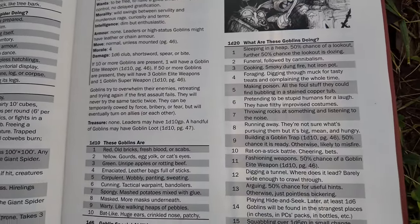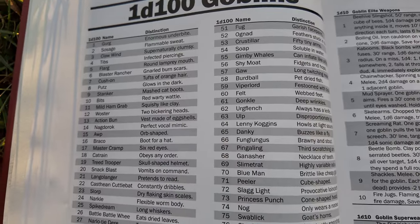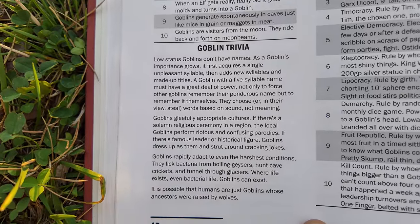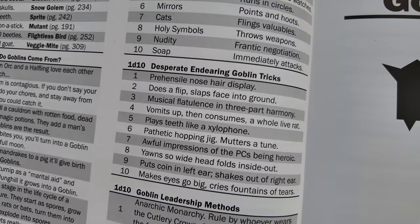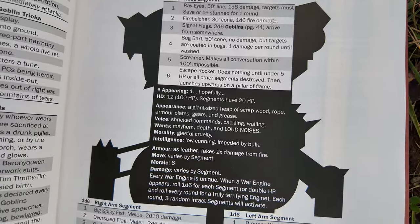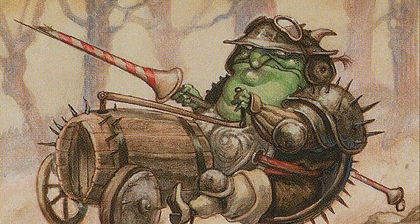Then we see what these particular goblins were up to when you found them. The level of detail in this book is incredible. Goblins get a lot of love here: goblin names, things that goblins may have or use, goblin loot, where they come from, some goblin trivia, goblin fears, desperate endearing goblin tricks, and goblin leadership methods. Then because goblins are one of the more prominent creatures in any fantasy world, we get an entire page devoted to the goblin war engine, which has different sections and is just a really fun idea. This section deserves a quote from Tolkien: 'Now goblins are cruel, wicked, and bad-hearted. They make no beautiful things, but they make many clever ones.'